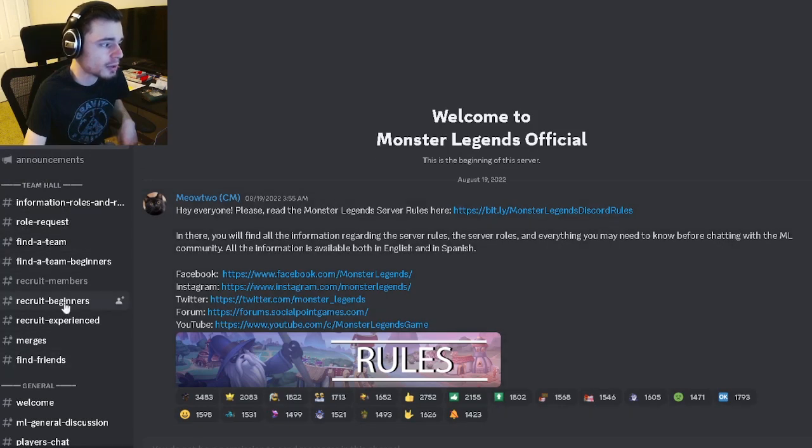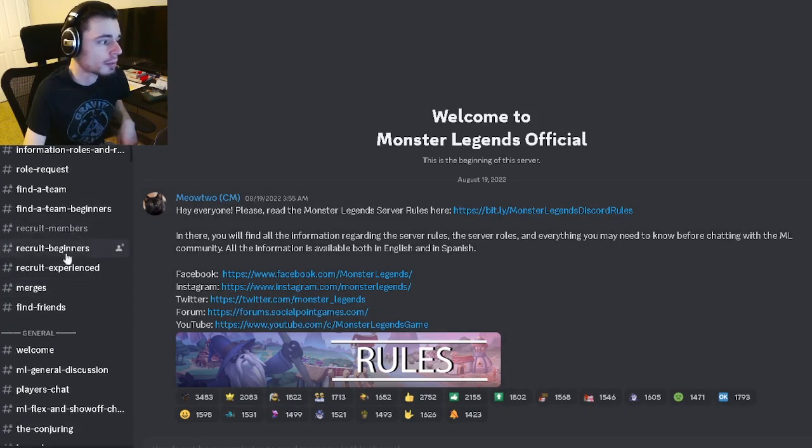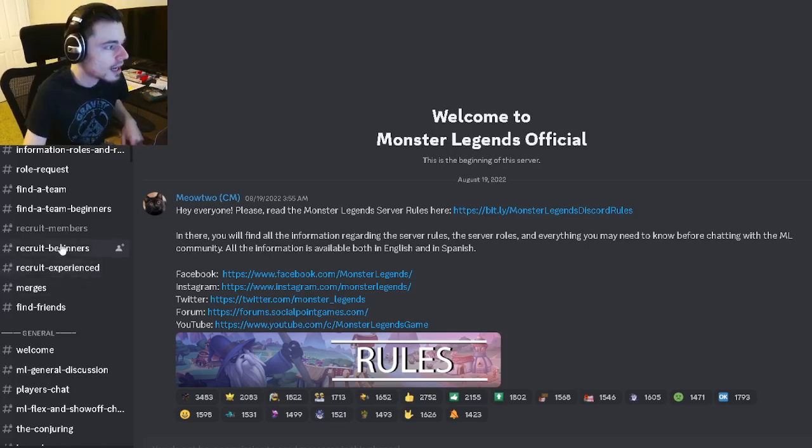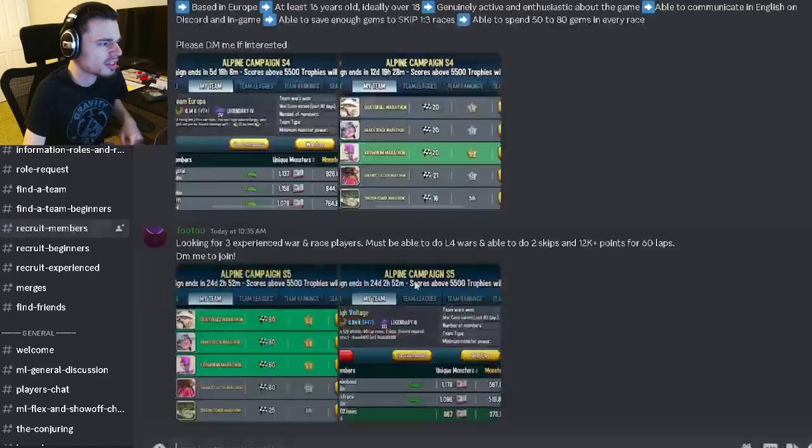Then go to the left to find a team, and go to Recruit Members, Recruit Beginners, or Recruit Experienced — these are for if you are looking for a team. I'm just going to click on Recruit Members as an example.